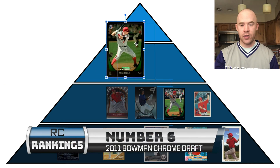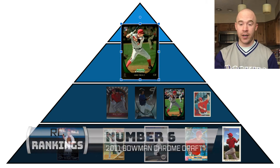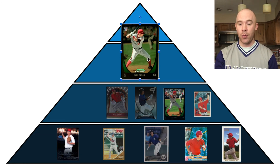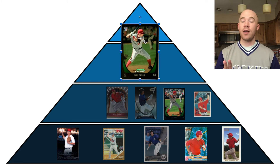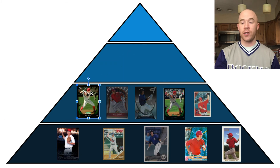Number 6 is the 2011 Bowman Chrome Draft Mike Trout. A PSA 9 in this is about $700 or $800. This is the big brother to the Bowman paper draft — the Bowman Chrome Draft, which is better because it's more sought after with that chrome finish. He does not have a Topps Chrome card at all, so this and one more Bowman Chrome are the most sought-after chrome rookie cards of Trout. This is the second release of Bowman Chrome — it came out later in the year and for that reason it's not as popular, and more of this card was printed than the first Bowman Chrome we'll show later.